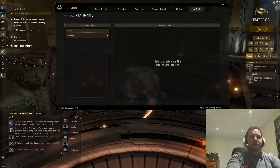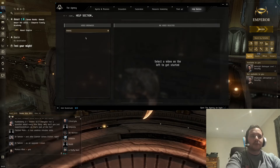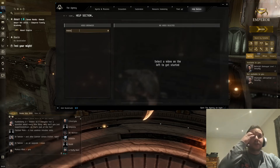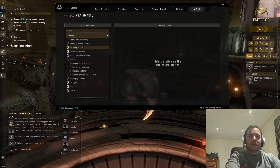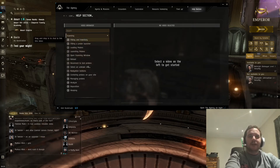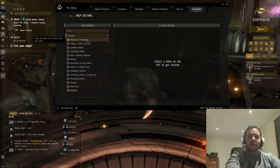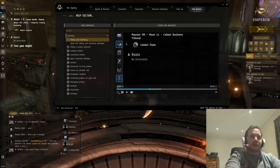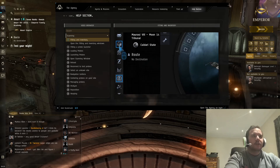There's also a Help section which has a video browser. For example, type in 'mining' and select the video on the left to get started. There's also scanning covered in there. You just open it up and it will teach you a lot of things and show you handy videos.